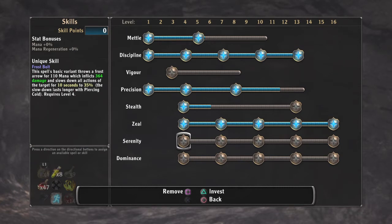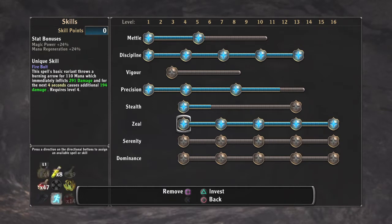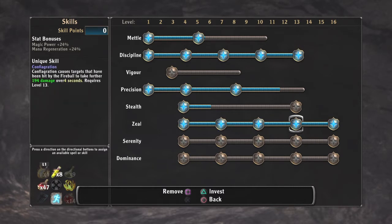This one is the one you really want. I've experimented with serenity, which is frost and lightning, and I just don't like them. Fire does the most damage — it burns a lot and once you get it up to the full level you can pretty much almost take out everybody. Inferno does an instant 729 damage to multiple targets and then does a whirlwind.